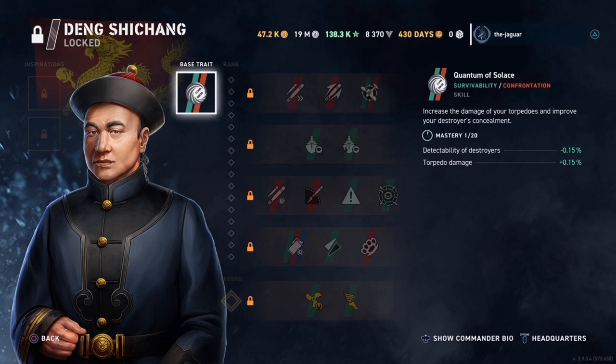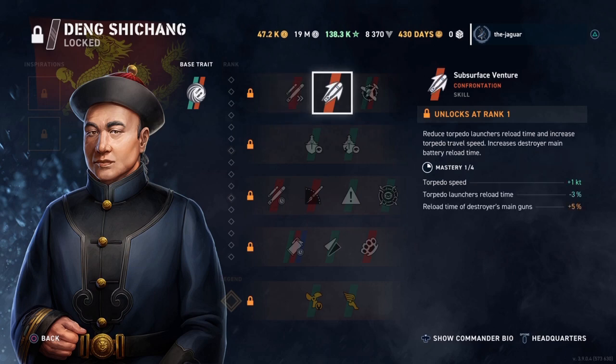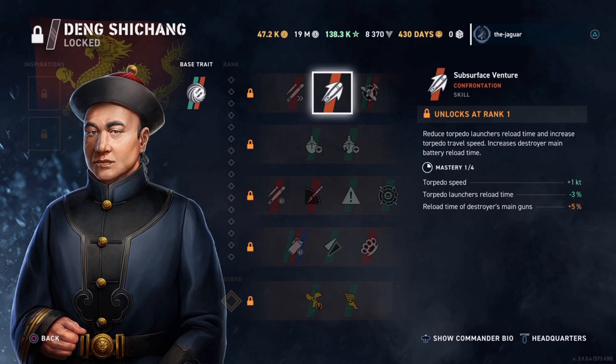The Quantum of Solace base trait increases the damage of your torpedoes and improves your destroyer's concealment — that is a double whammy. I will definitely select this guy when I'm setting up the Pan-Asian destroyers and have enough commander XP to buy a commander. For the first skill, your choices are Contact is Eminent, Subsurface Venture, or No Fly Zone. I always select Subsurface Venture because it increases torpedo speed and reduces the launcher's reload time. The reload time of the destroyer's main guns is increased a little, but I don't care because I'm looking for a torpedo commander, not a gunboat commander.